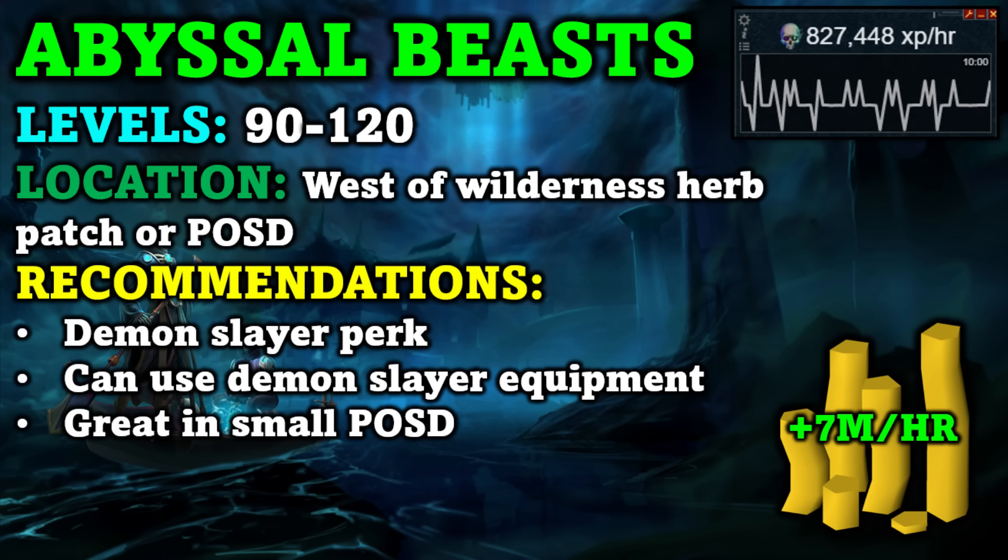Abyssal Beasts has been my preferred AFK training method because it's so simple to set up. You can do this from level 90 to 120, and you will need level 105 Slayer to fight Abyssal Beasts. They are located west of the Wilderness Herb patch, or you can put them in your player-owned Slayer Dungeon. I highly recommend using the Wilderness location because creatures there are always aggressive, making this method completely AFK, especially if you have the Penance Aura active.